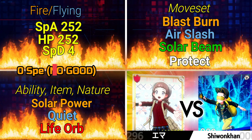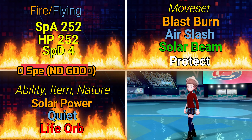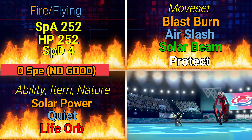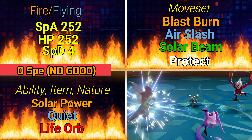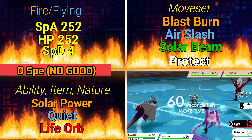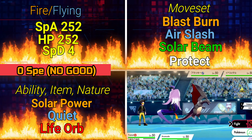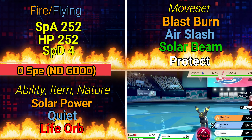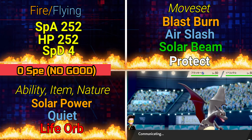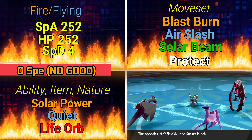For the Charizard build: you want a zero speed IV, or as close to it as possible, since this is a Trick Room set and Charizard has a pretty good natural speed — the lower the better. EVs are 252 Special Attack, 252 HP, and the remaining 4 into Special Defense — just not Speed. For the ability, go with Solar Power: it does a little damage to you in harsh sunlight but significantly increases Charizard's Special Attack. Use a Quiet nature to boost Special Attack and lower Speed even further. Pair it with a Life Orb to maximize damage output.